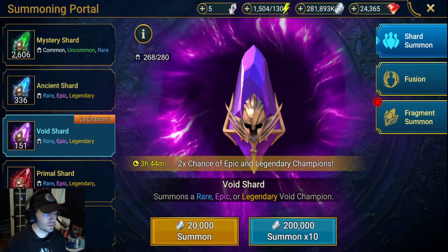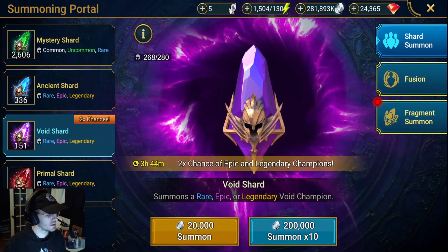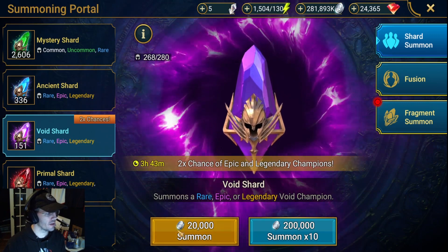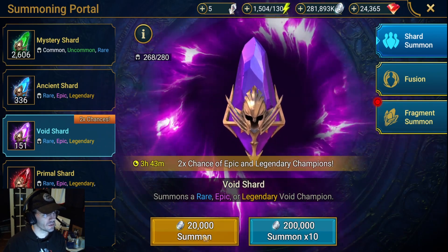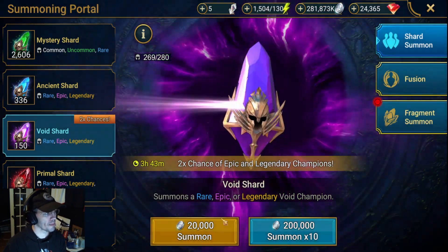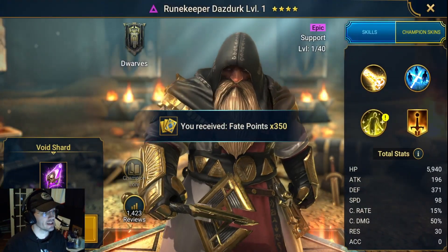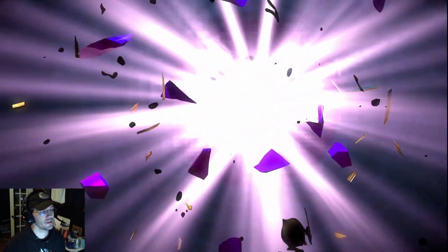Alright, time to pull the Voids — I'm going for 12. Here we go. Got 3 hours 43 left, hopefully I can make it in that time. I made space for 12. I'm 2 shards into Mercy, so not expecting anything. Starting off with an Epic — pretty good.